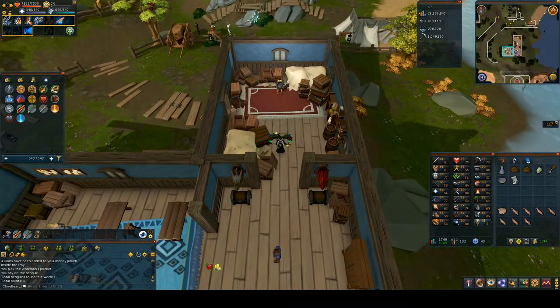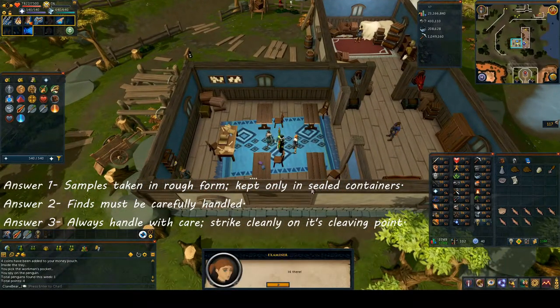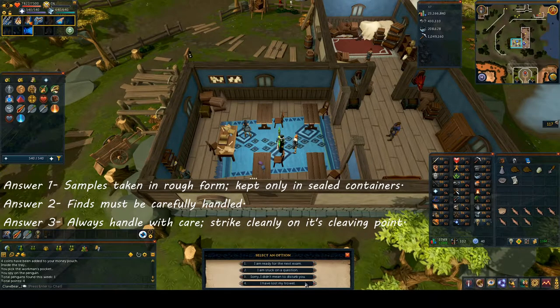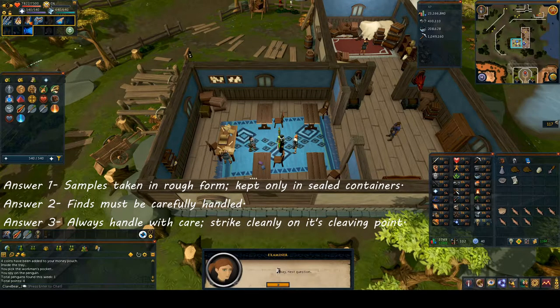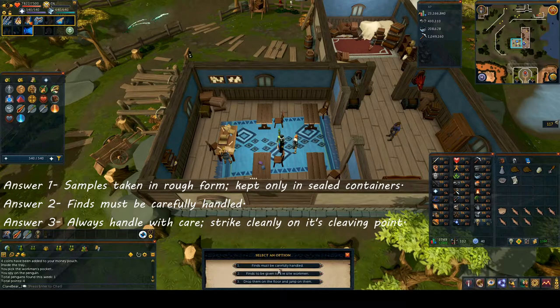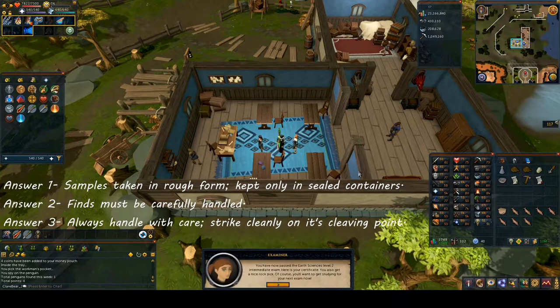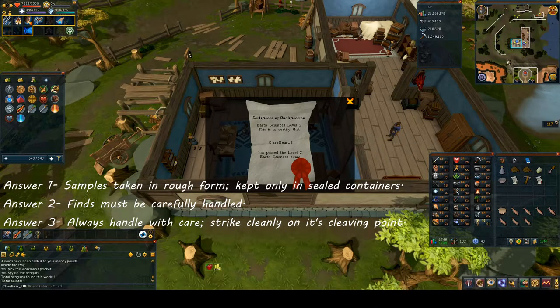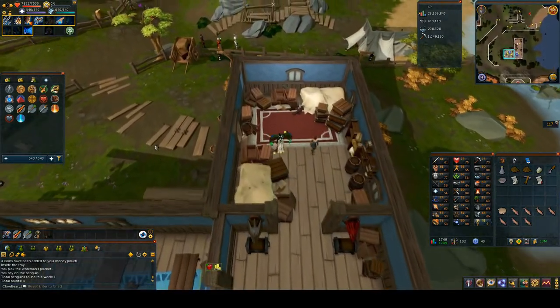When you get to the Exam Center, go down to the examiners and speak to them to start the next quiz. Choose option one: 'I'm ready for the next exam.' Answer one: 'Samples taken in rough form, kept only in sealed containers.' Question two: 'Fines must be carefully handled.' Question three: 'Always handle with care, strike cleanly on its cleaving point.' You'll get your next certificate. Now head up and speak to all three students again.